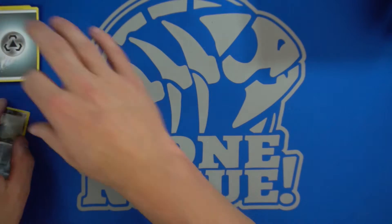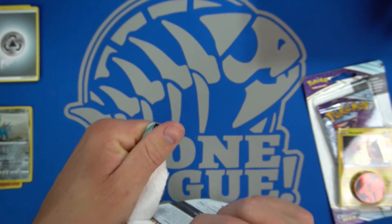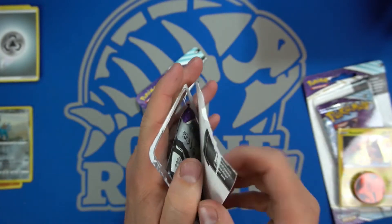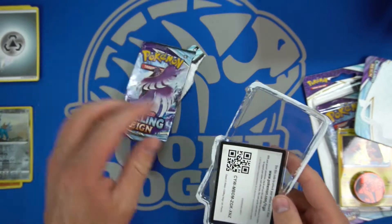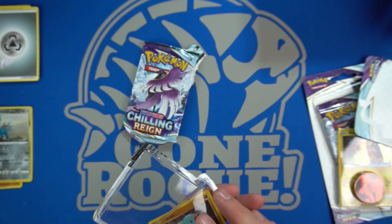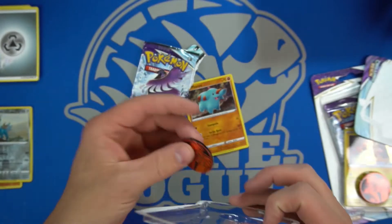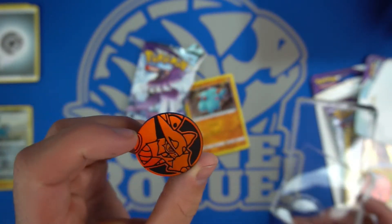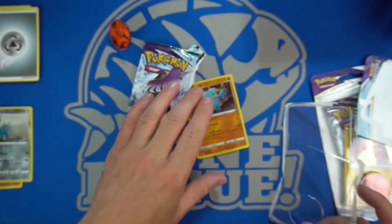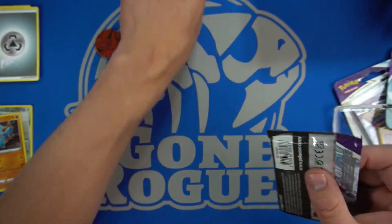Let's go on to the individually packaged boosters — look at all the waste though. This has a little coin — kind of cool, an orange coin. Someone in the comments can tell me who's on that. And we have the Fang P as the holo — it's in here.